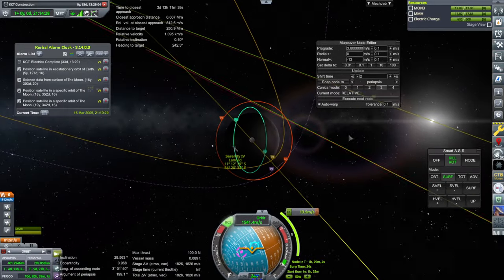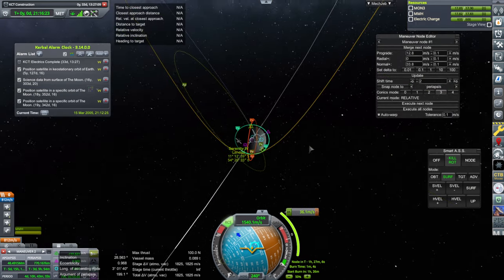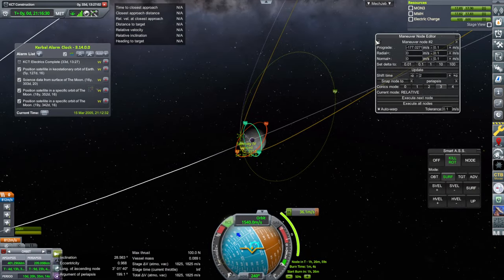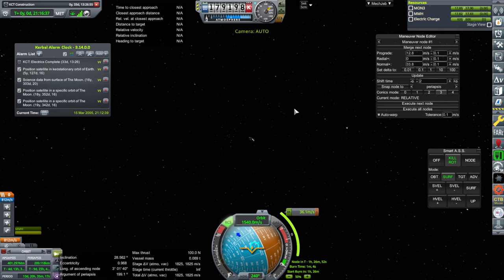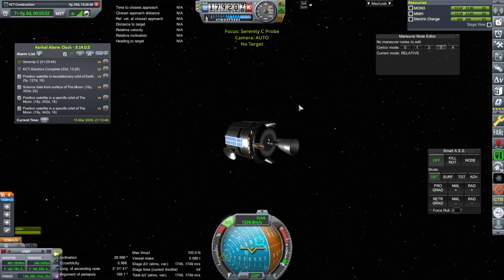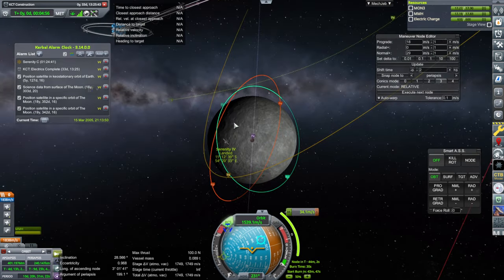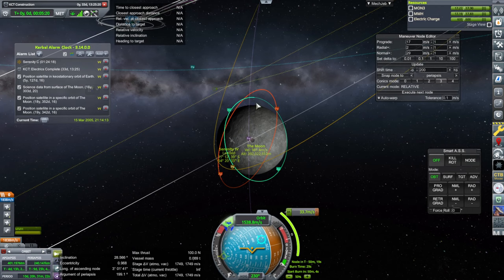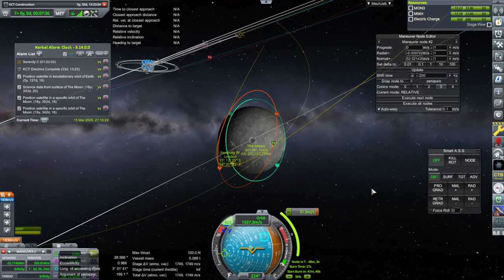Let's do these two things first. Before I focus on that, we'll add this one's alarm and go to the other one and do a maneuver node with it. For this one, that green orbit doesn't look particularly easier — this might even be the harder one. My initial assessment of the situation has not panned out — we've got the harder one with this satellite.